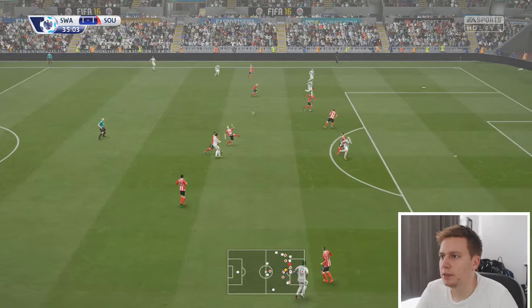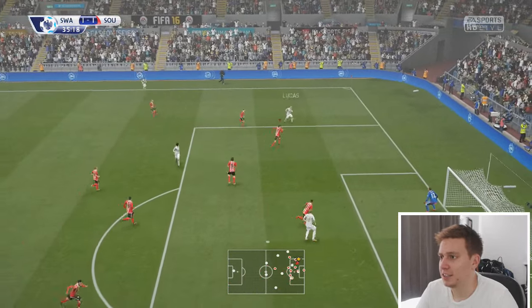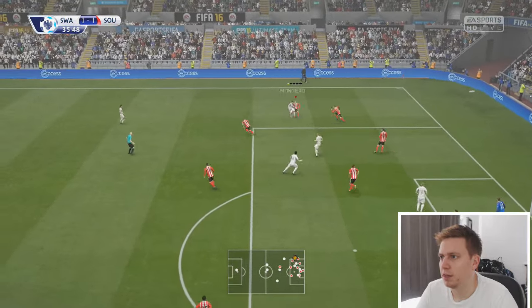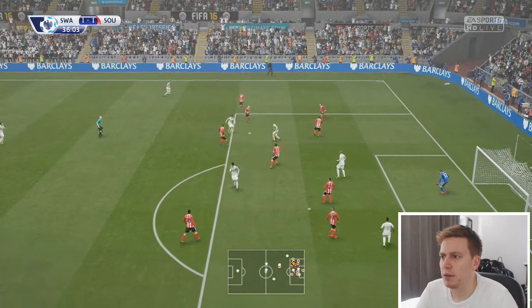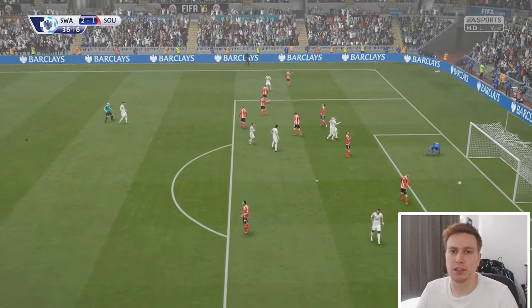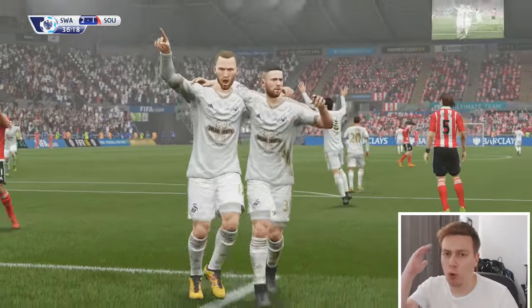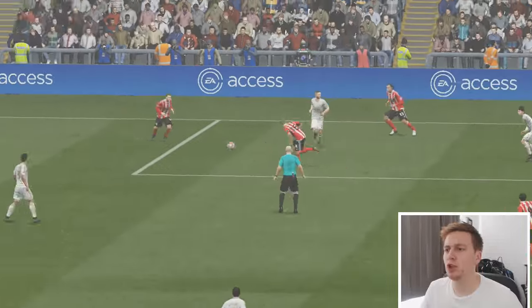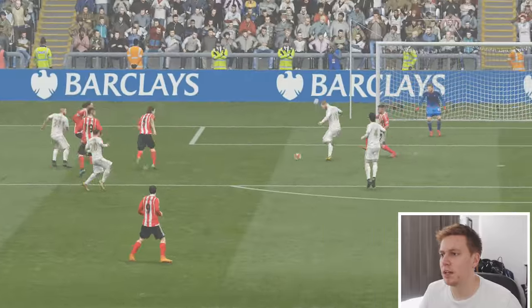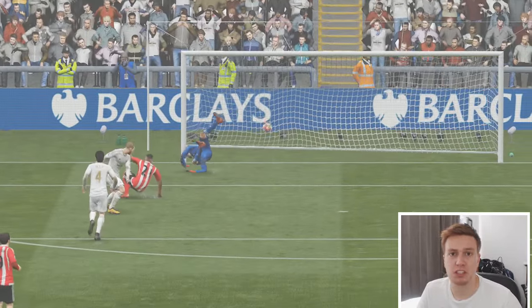Swansea being patient in their build-up. Jack Cork brings the ball — a really good reverse pass to find Lucas, who puts the ball into the area. Subatic doesn't deal with it and gives it straight back to Jefferson Montero. Swansea work the opportunity and Soferovic fires them back in front. Awful defending — what's Subotic doing? An aimless pass put us in trouble, then they moved the ball quickly. Good finish. 2-1 down.